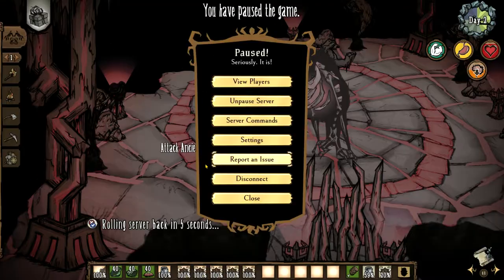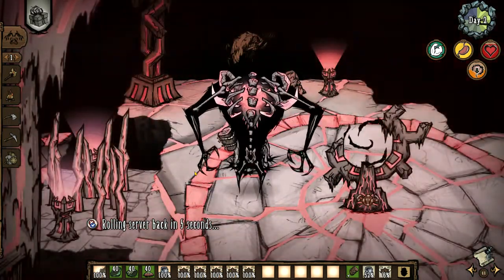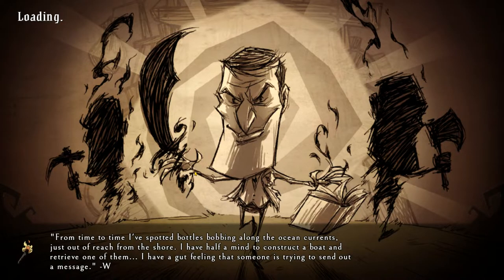This is quite different than what happens if you dodge Bonecage. Dodging Bonecage allows you to not waste Lazy Explorer uses in the first phase. As Wolfgang, someone with Vault Goat Jelly, or Wanda, you can get Fuelweaver's first phase completed before he uses Bonecage again. However, as a character without a damage boost, he will use Bonecage once more — meaning only two Bonecage dodges total.